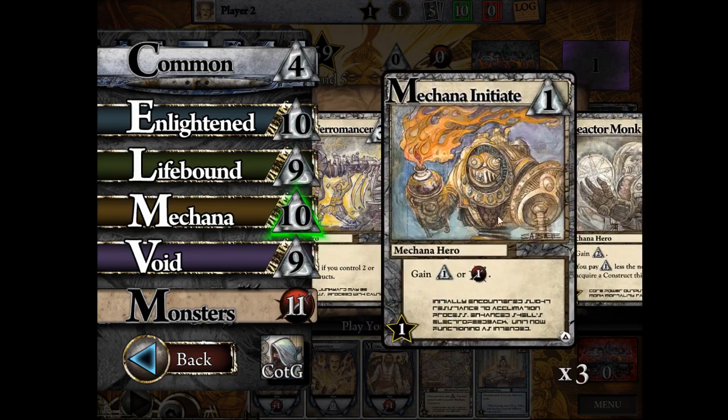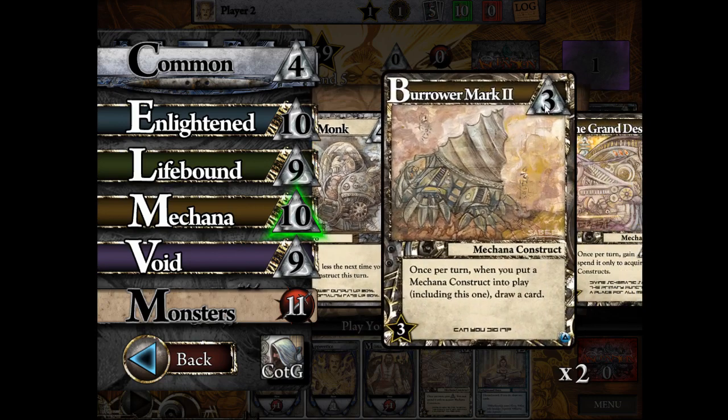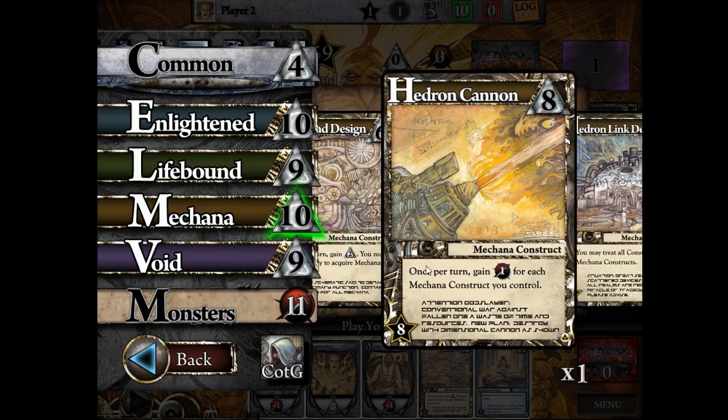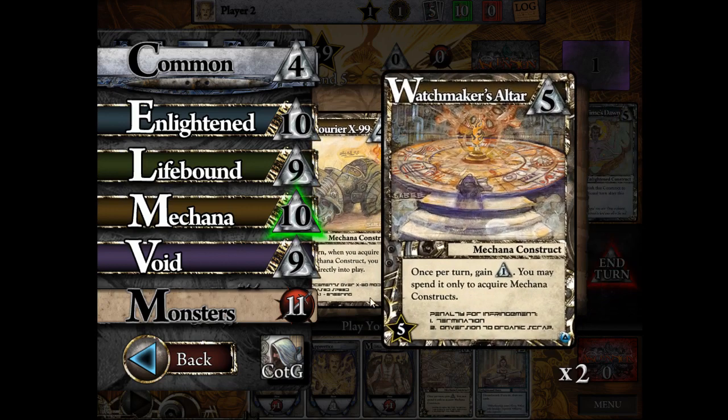Mechana have some power, some runes — they do a little of both — but mostly they're all about Constructs. Unlike a hero, where you play it and it goes to the discard pile at the end of the turn, a Construct goes into play in front of you and stays there for the rest of the game unless destroyed by a monster effect or another card. Mechana Constructs are one-to-one honor value at end of game, making them powerful. Every faction has some Constructs, but not nearly as many as Mechana — that's their main draw.